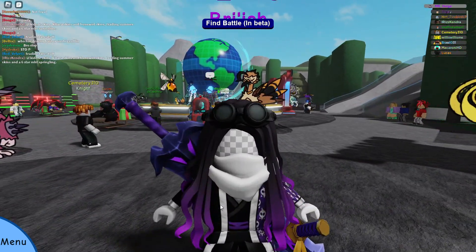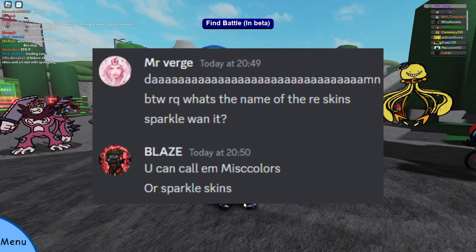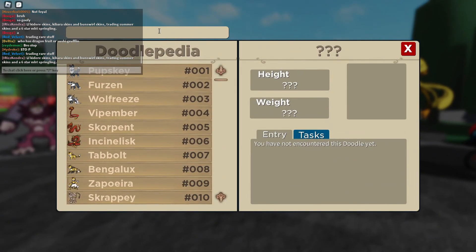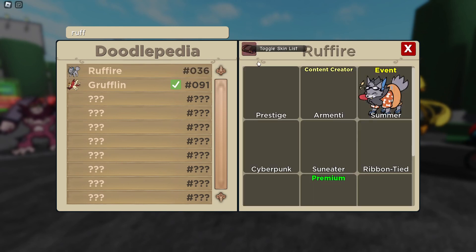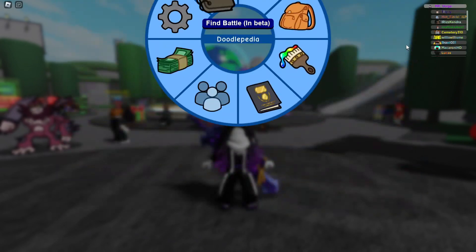However, a new variant of the skins has just released. I think they're called Sparkle skins or something like that — Blaze told me this in the live stream. Basically, they don't show up in the Doodlepedia. I'll show you now for Rough Eye — it just doesn't pop up. But this skin exists, and I don't even think it pops up if you own it.